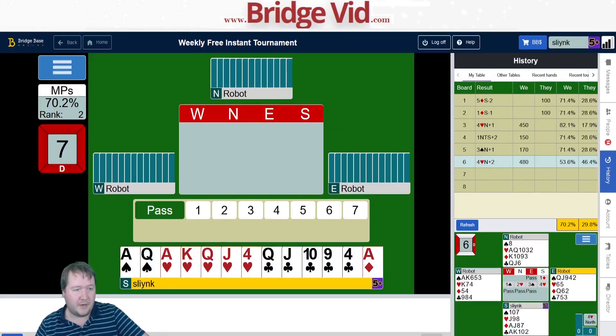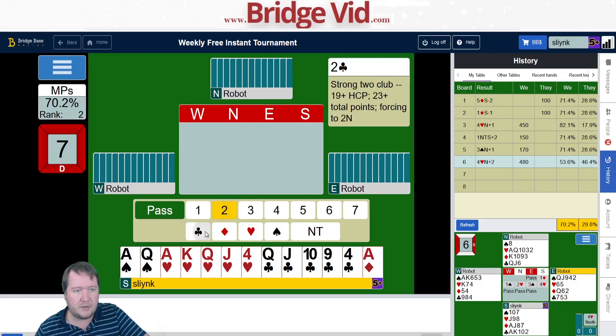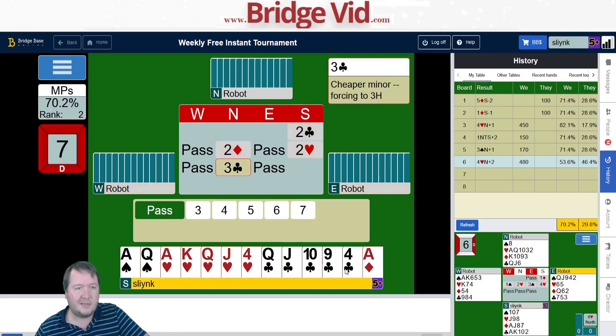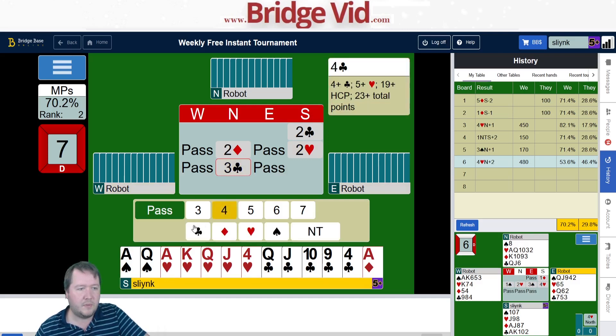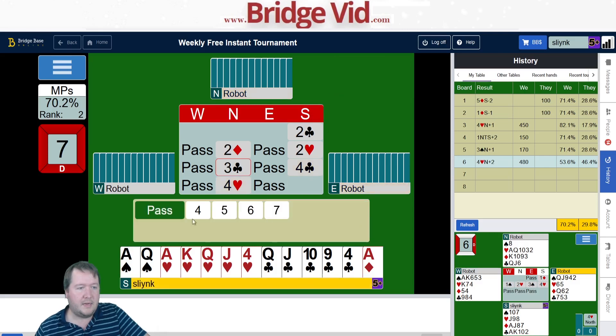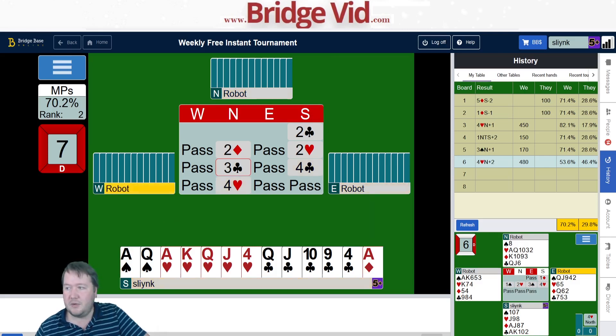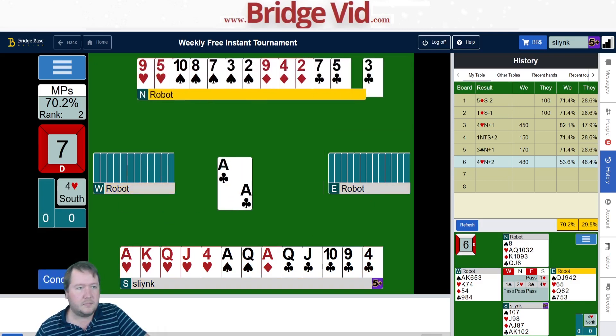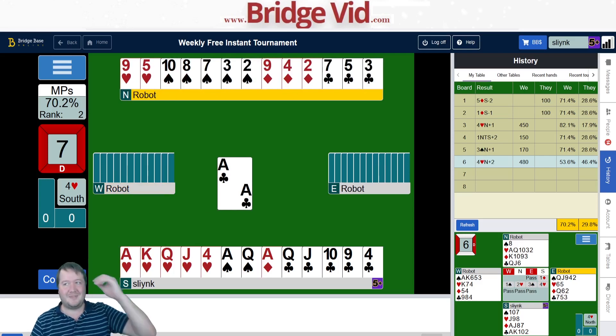This is a monster — 23 high card points and a 5-5 shape. I'm going to open two clubs, bid two hearts, bid three clubs, that sort of stuff. That's annoying — partner has not filled me with enthusiasm.